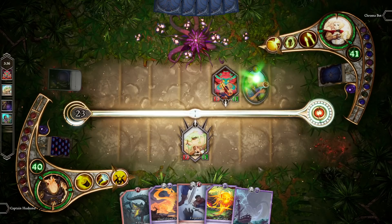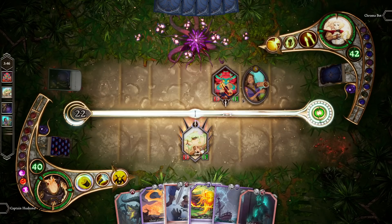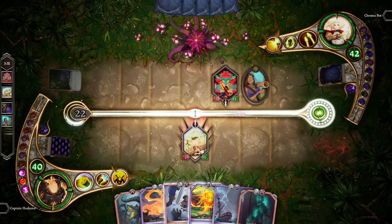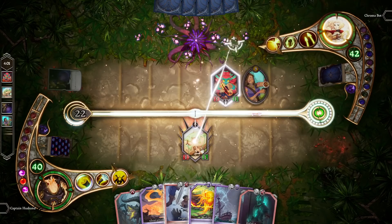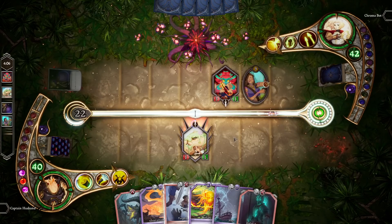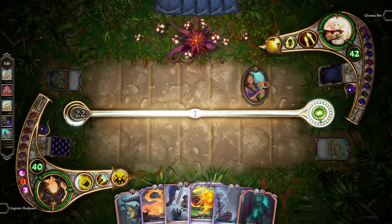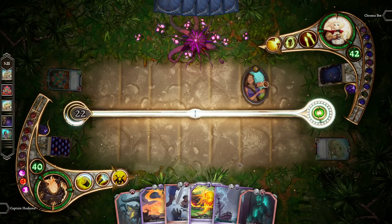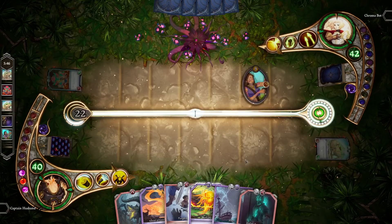Our opponent plays a companion, which gives me an opportunity to show off how companions fight. This companion used an ability when it entered the story that dealt three damage to our Living Rampart, and now it only has one health remaining. Once the health of a companion drops to zero, it is destroyed and goes into the ashes. You can attack either the enemy hero or an opposing companion. We're going to attack the opposing companion. As you can see, both companions destroyed each other, because when companions fight, they both deal their attack in damage to the opposing companion's health. Since both only had one health and more than one attack, both got destroyed.